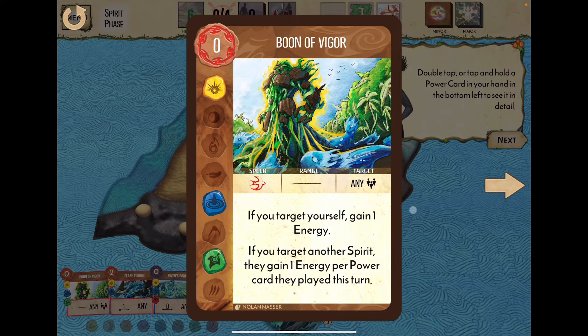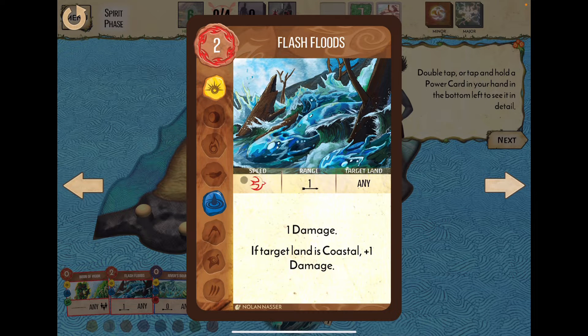Boon of Vigor: if you target yourself, gain one energy; if you target another spirit, they gain one. It's free to play but uses one of our card plays. Flash Floods costs two energy and deals one damage — plus one if the target land is coastal. River's Bounty is free: gather up to two Dahan and move them to an area; if you have two Dahan there, gain one extra and one energy.